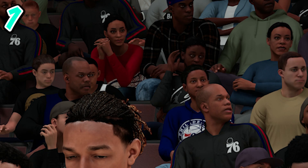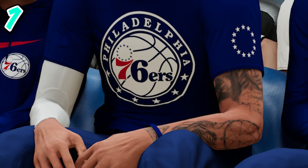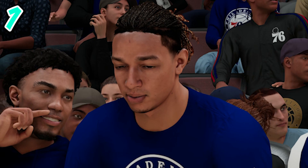Starting off at number one we have DJ Wilson. Even though he's on the Bucks and his rating is not that good, he has a lot of promise. The face scan is brand new — you can't tell that well because he's looking down — but the tattoos were also added and the detail on those tattoos is impressive. The arms clipping through his leg is unfortunate, but overall this is really clean and the next-gen lighting looks pretty good.